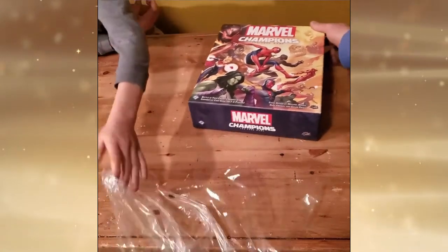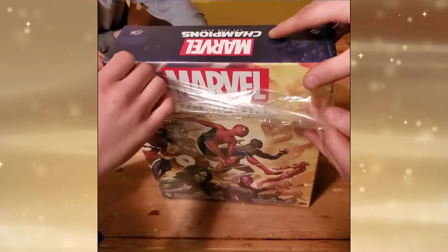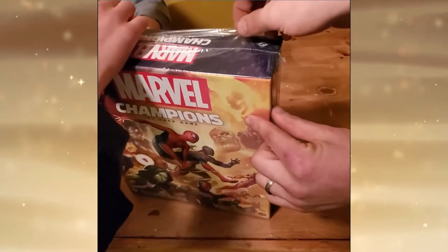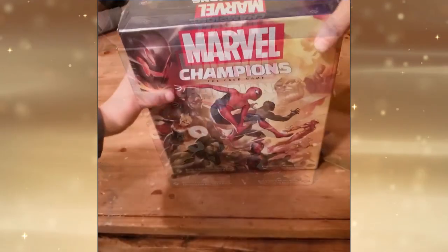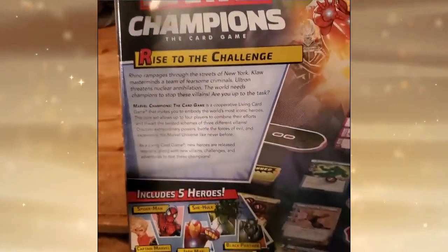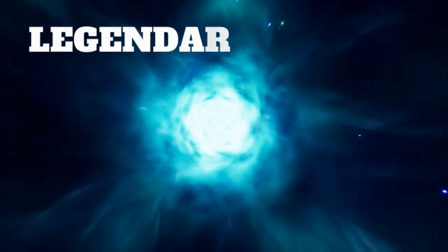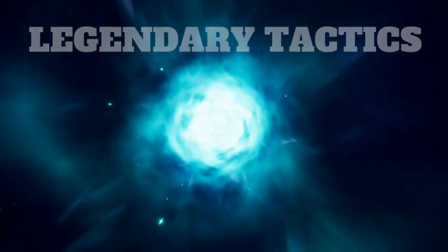But before we do, don't forget to like and subscribe to Legendary Tactics while we finish the final cellophane wrap just to make sure we can put our game neatly on the shelf. Getting that top edge is probably the hardest part of getting the cellophane back on, but with a few extra helping hands, no problem. We seal it up nice and tight — quite a beautiful looking box actually, with that comic-y kind of feel to it. Thanks for watching, this has been Legendary Tactics. I'll see you next time.